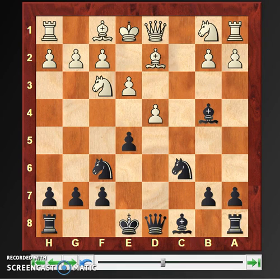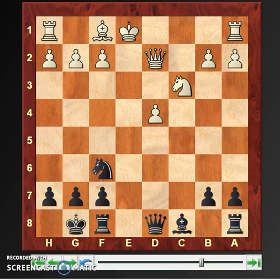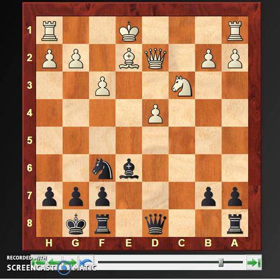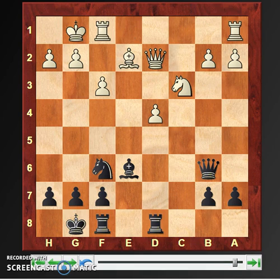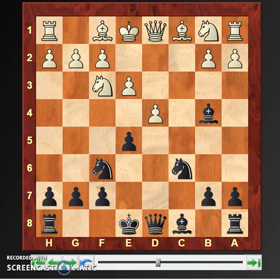Going back to the bishop b4 line — that is also playable. Bishop b4 check, bishop d2, bishop takes d2, queen takes, and after e×d4, knight takes, knight takes, e×d4, castling, knight c3, bishop g4, f3, bishop e6, bishop e2, queen to b6, castles, rook ad8. Rook f8 is also possible but rook ad8 is better. Then rook fd1 — this is again a very equal position.